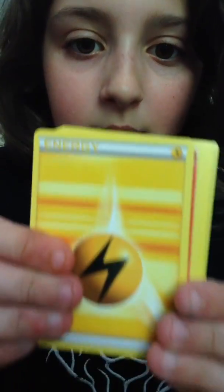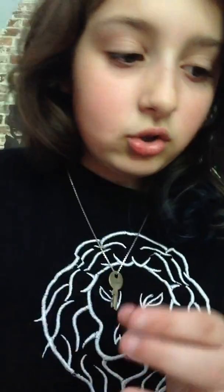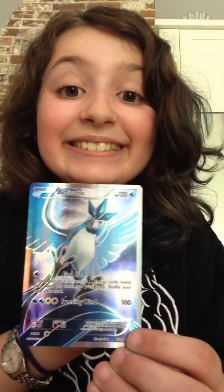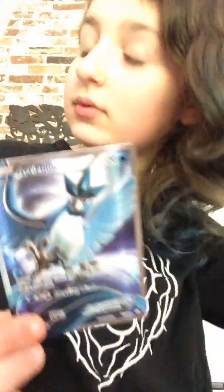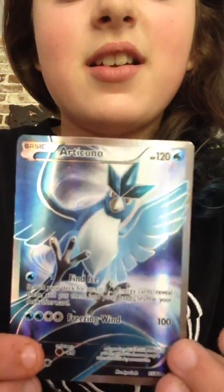And now for the best pack in history. Please be the Articuno Full Art. Magikarp, Ponyta, Machop, Lightning Energy, Charmander, Golbat, Double Colorless Energy, Slowpoke, Jirachi — yes! It's the Articuno! Oh my god, the Articuno Full Art! Oh, that is so beautiful! Now I have both of the Legendary Bird Full Arts. I already ordered the Zapdos online a while ago, so I have that one. Oh my god, this is so amazing.